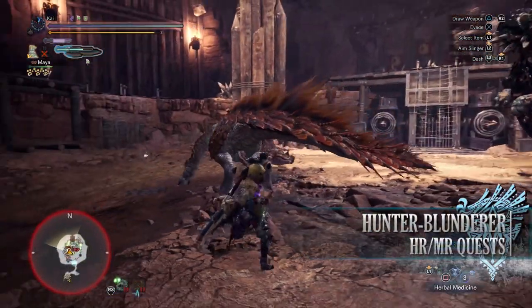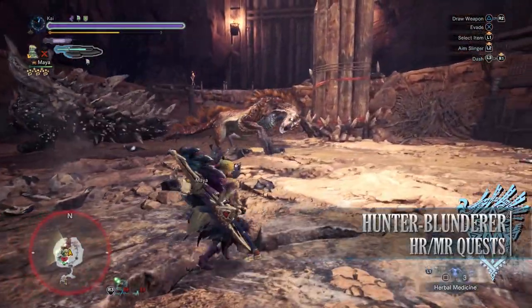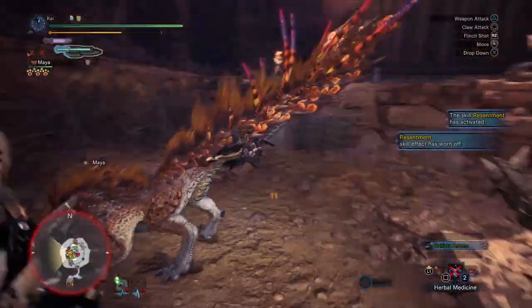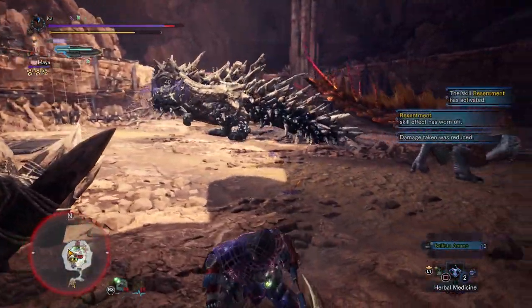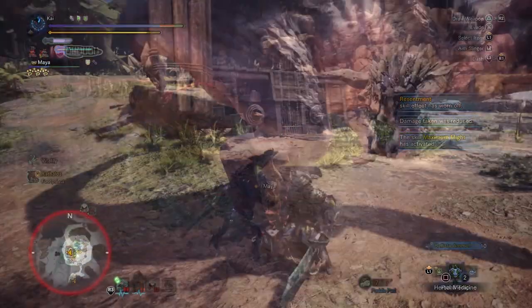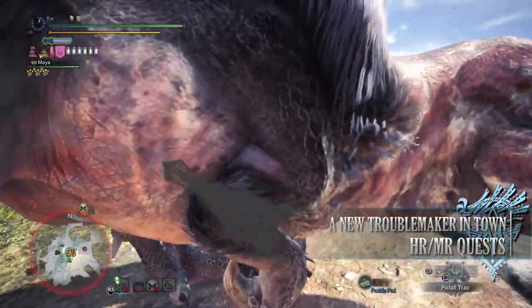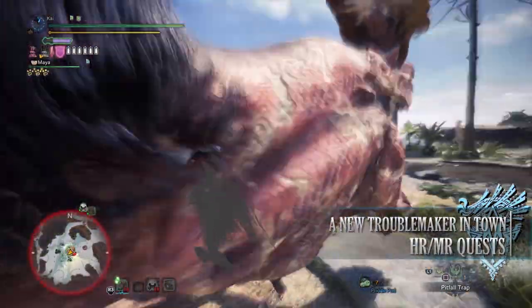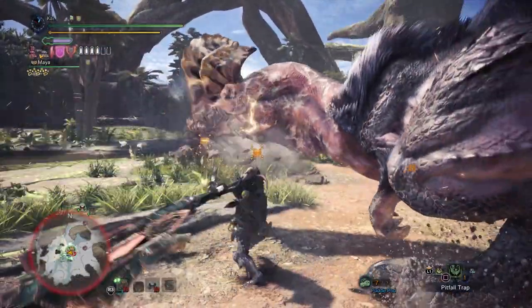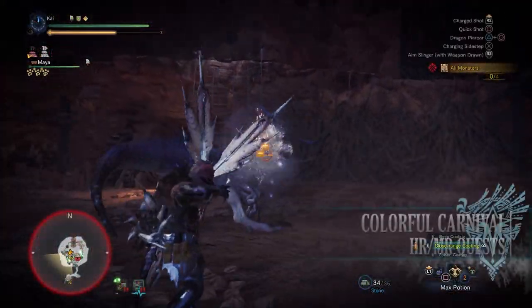Next is Hunter Blunderers, a 2-star Master Rank quest requiring Master Rank 4 or higher. This has players taking on a Radobaan and Viper Tobi-Kadachi in the Special Arena, rewarding bonus Hunter Rank and Master Rank points as well as some Monster Tough Bones for equipment upgrades. Next is A New Trouble Maker in Town, a 2-star Master Rank quest requiring Master Rank 4 or higher, having players take on an Anjanath and Barnos in the Ancient Forest. Again, bonus Hunter Rank and Master Rank points upon completion.